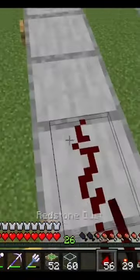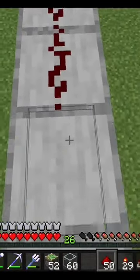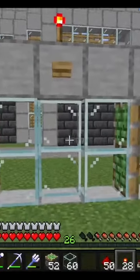Go up top and place two lines of redstone dust four long, leaving a gap in the middle. Place a redstone torch. The pistons should all activate.